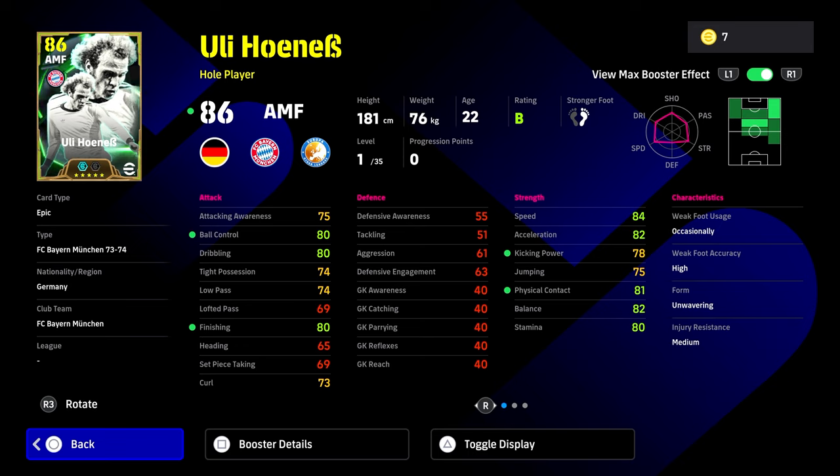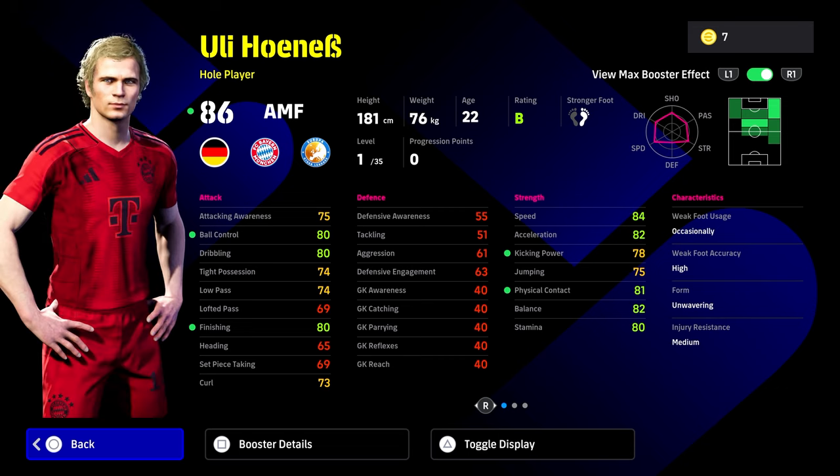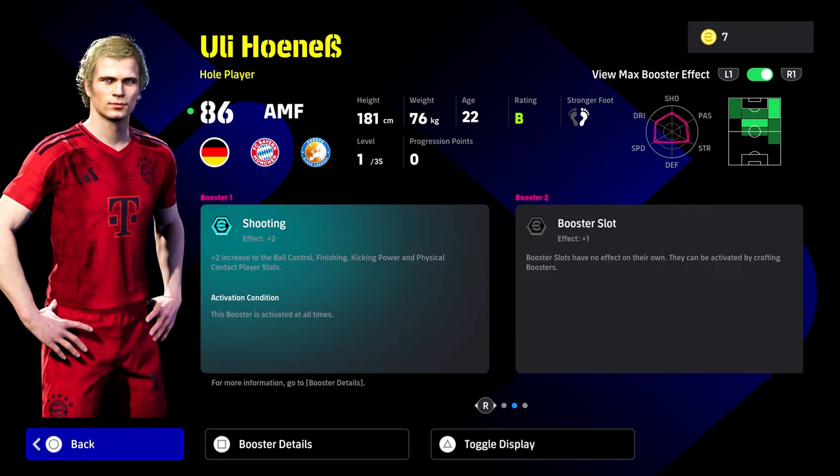With this card, you are going to have speed, acceleration, physical contact, balance, stamina, ball control, dribbling and finishing — all in the 80s, without even training him up. He's 35 levels. This is what he looks like in the game. He's 22 years of age. He's a hole player.